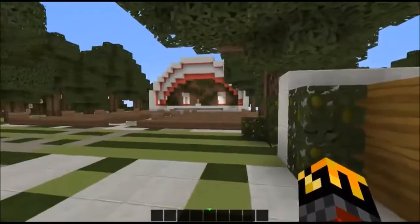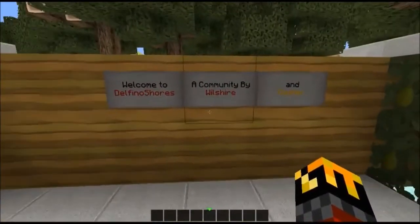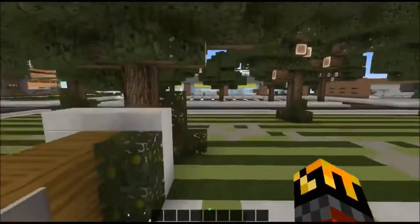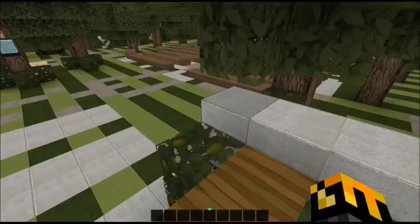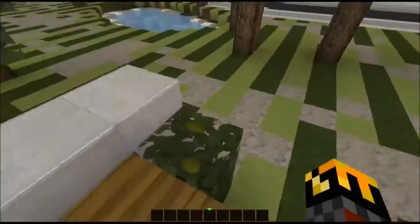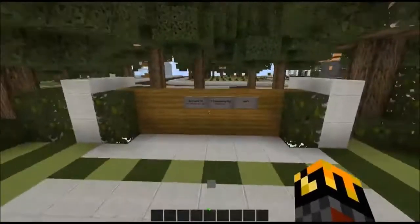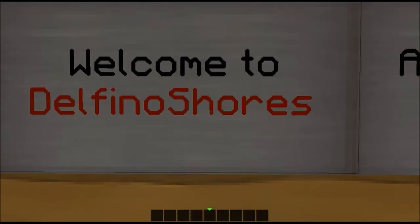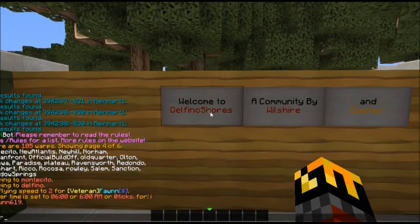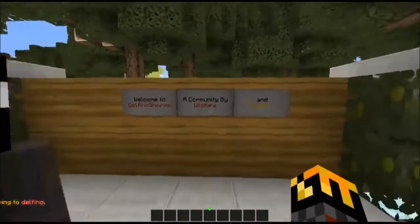How are you going today guys, my name is Sam MC and today we are here in the lovely world of Corrales. This is a new series I'm going to be starting where I showcase some of the finished towns, or very large nearly-done towns. I'll also include some renders at the end that I'll make through Chunky and World Downloader. We're going to start off here with a town that everyone knows, it's called Delfino Shores, which is slash warp Delfino. The OP address and stuff will be in the description.